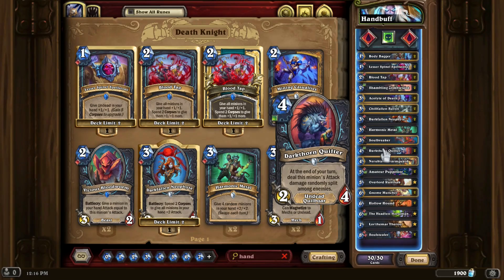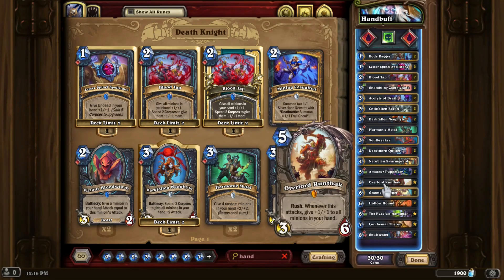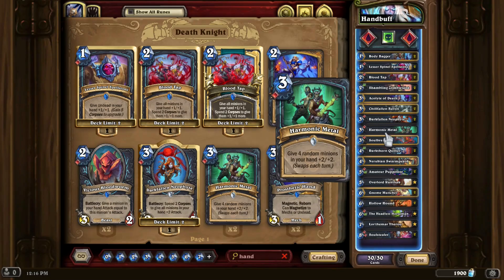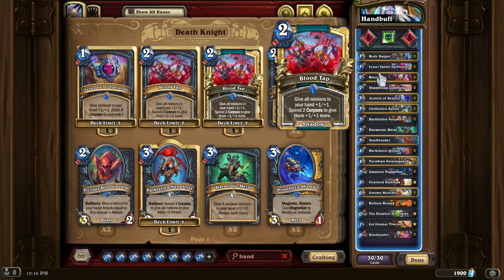In the category of ways we have to buff said cards, you have anything from Lorthomar to buff them in your deck, Overlord Runethack to buff all cards in your hand, Harmonic Metal, Darkfall and Neophyte — there are just various cards, even like Blood Tap. There are a lot of cards in the deck that want to buff our creatures, usually in hand, but not always.